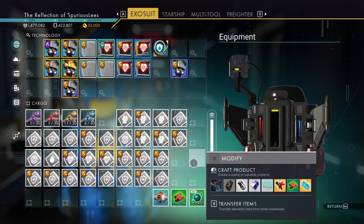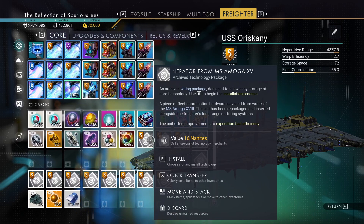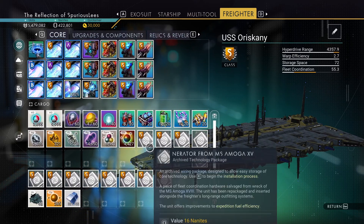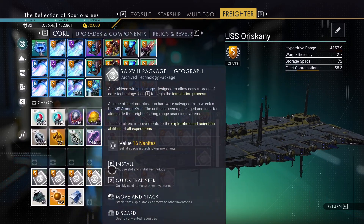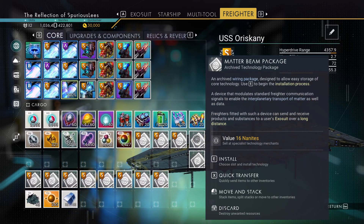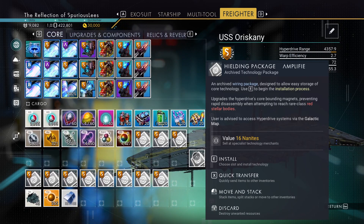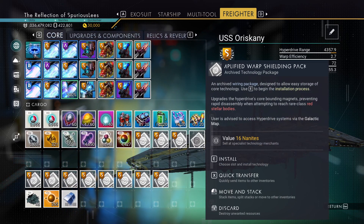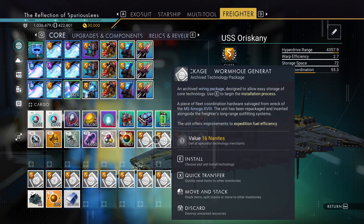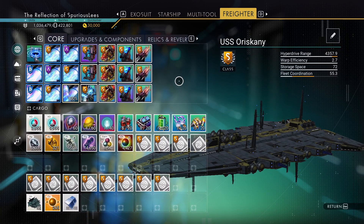I haven't put any of this stuff on or gone through it except on the freighter. On the freighter I've got stuff split apart from the rest of the pack — these two are blueprints which we could install. We already have a matter beam, weird that we had one. We have the fuel efficiency modules that got uninstalled when we ran out of space in both pages, so we'll have to put those back in.